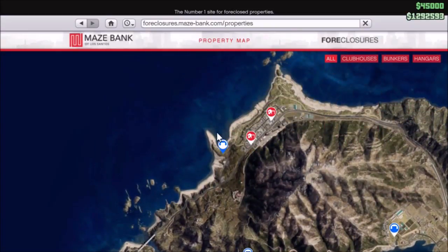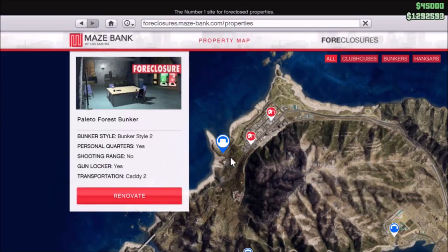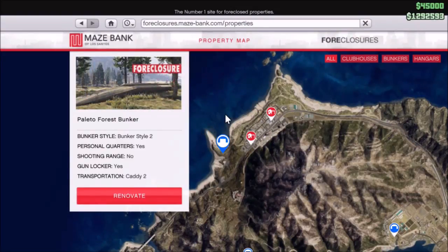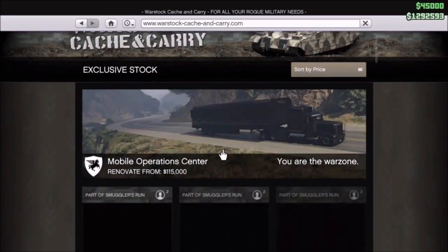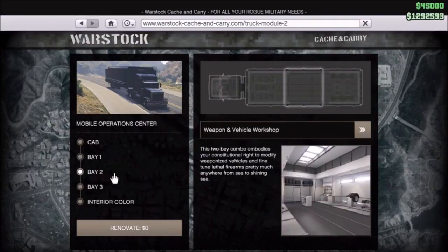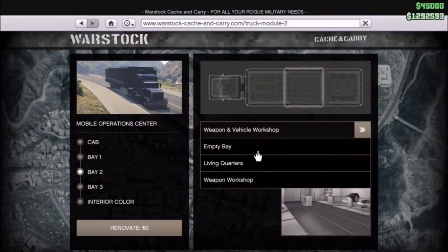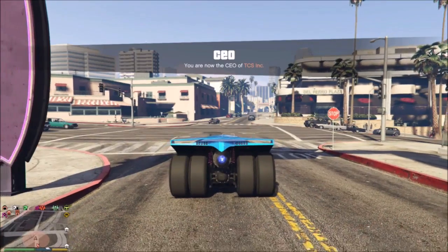When you have any of these properties you will also need a bunker, the cheapest one being the Paleto Forest bunker available for seven hundred thousand dollars during the sale, otherwise it costs a million dollars. Then you will need a Mobile Operations Center which costs one million two hundred fifty thousand dollars, and it has to be equipped with the weapon vehicle workshop. That upgrade will cost nine hundred ninety five thousand dollars, making the MOC the most expensive item at two million two hundred forty five thousand dollars.